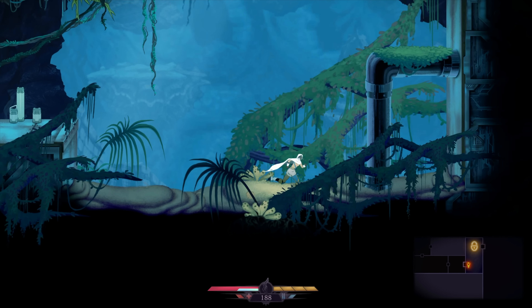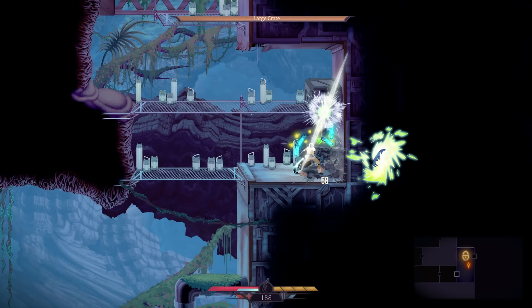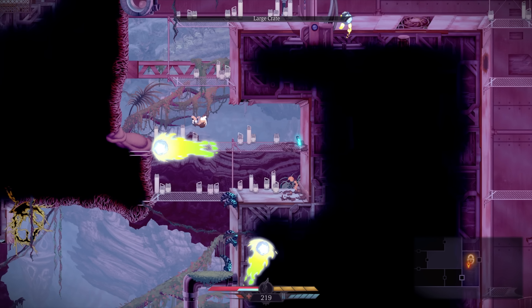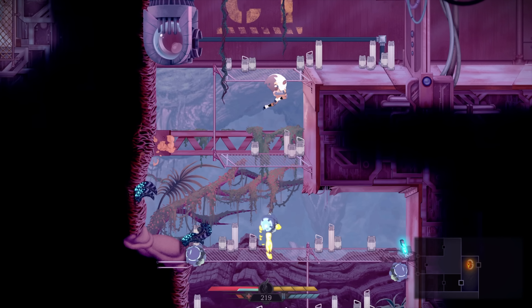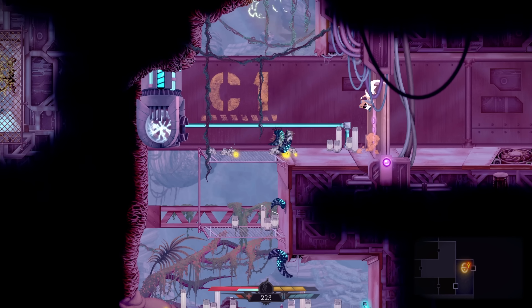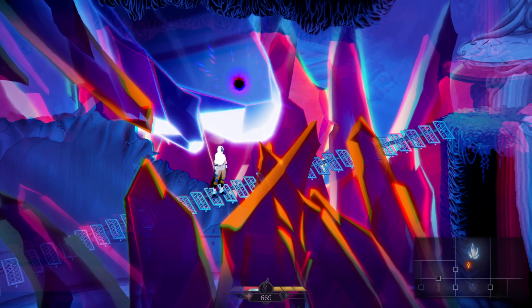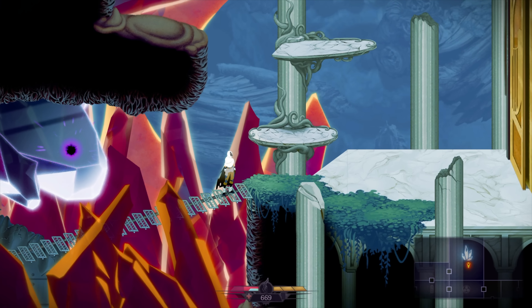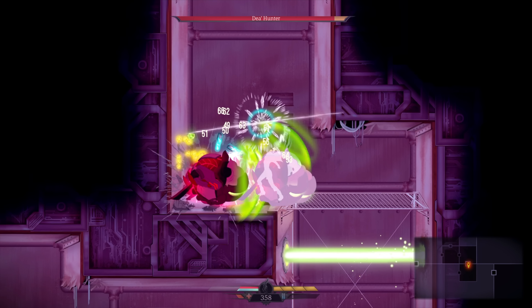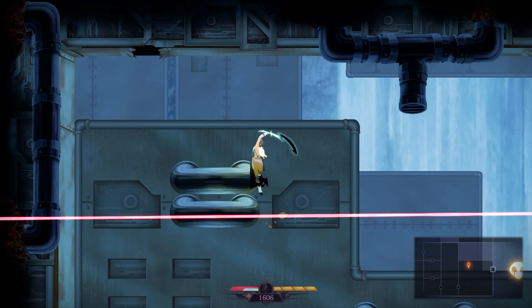Usually I talk about gameplay first but I definitely want to hit the visuals first on this one. Sundered features completely hand-drawn animation for just about everything in the game and it definitely shows. Animations feel fluid and smooth, flowing really well with the fast action combat. The attention to detail with the art is impressive — you can see small dust clouds animate off the steps of the main character, smoke and light flares come out of the robotic enemies, and even the backgrounds are animated with scenery of mist and waterfalls. Sundered is just easily one of the prettiest looking 2D games I've played so far this year.